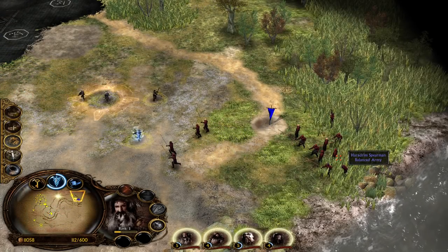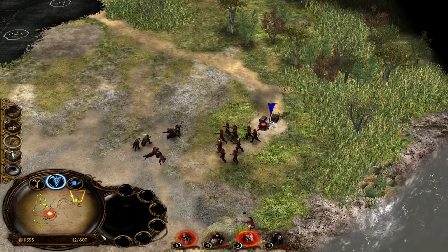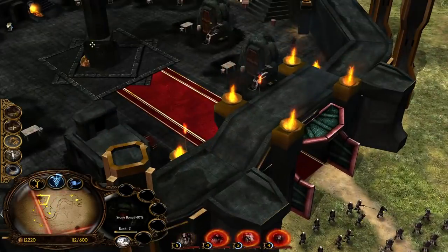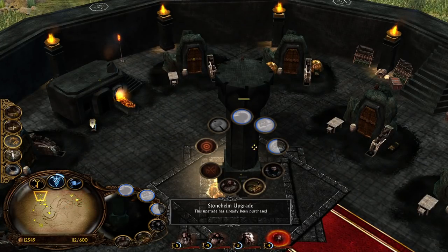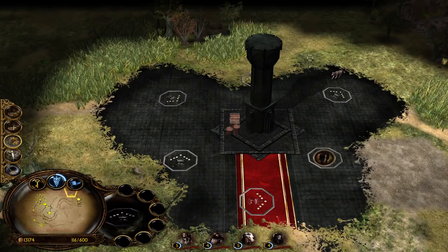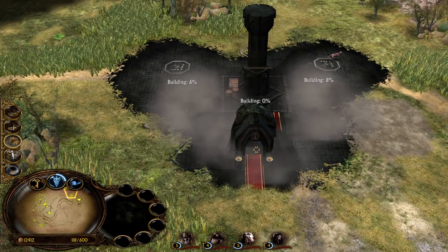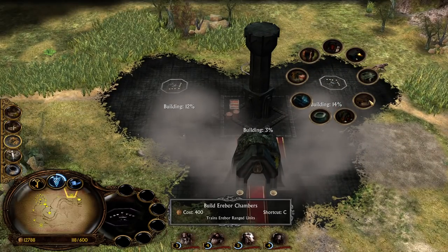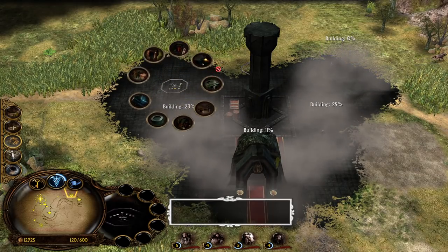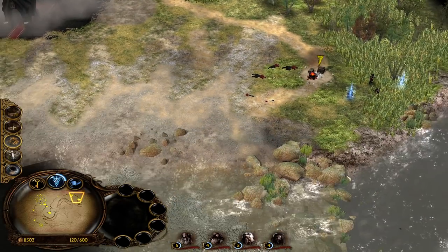Our money is looking great and you can even extend your command points in BFME1, which is very interesting. We started with 300 and now we're at 450 — normally in BFME1 your command points are fixed at a set amount with no way to influence them in-game. In Return of Shadow this is definitely possible. Now we can build the guild hall for elite units and the chambers for range units.